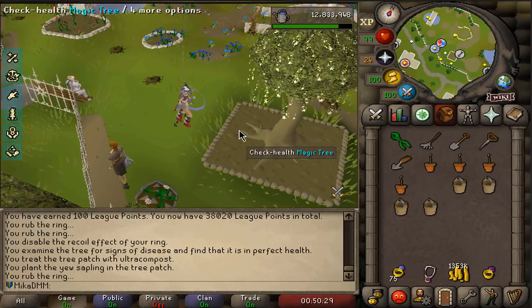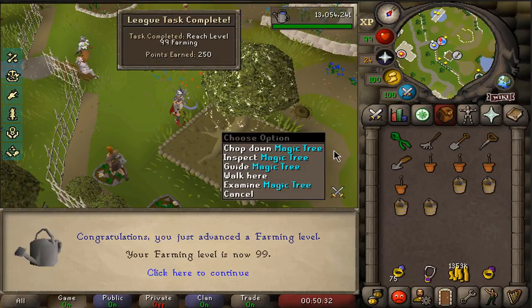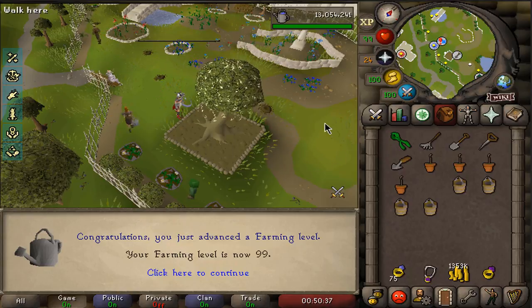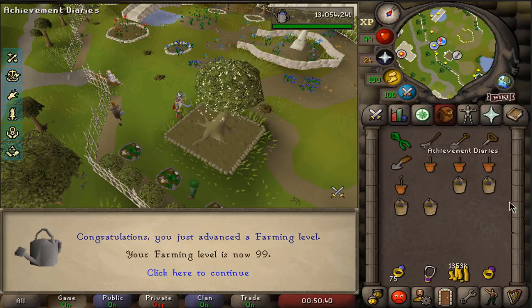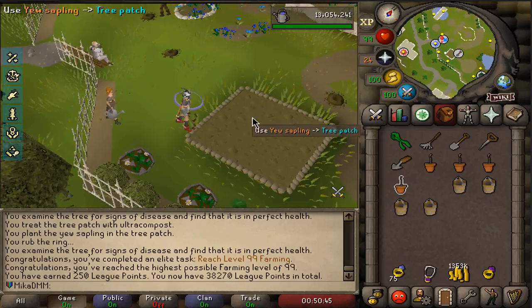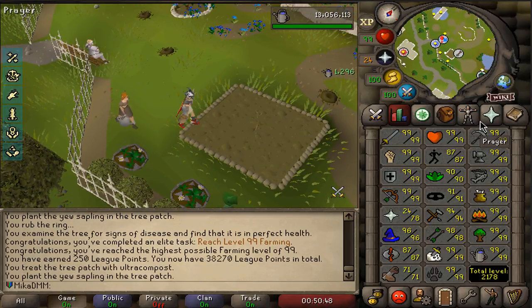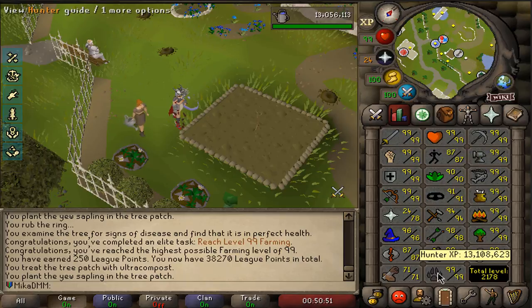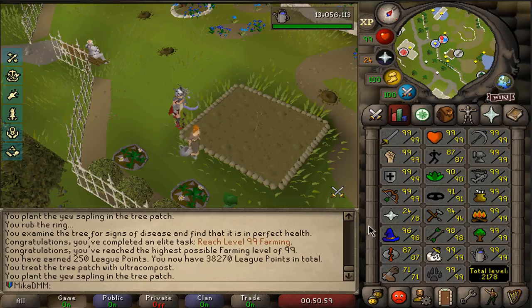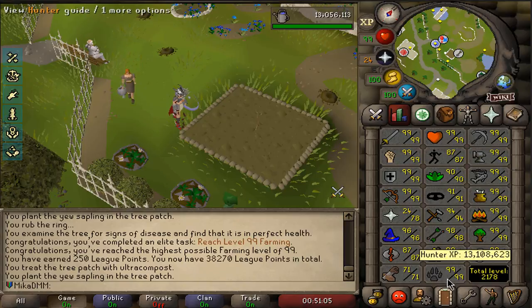Speaking with Sir Rebral, he gives us a Falador shield number three. If we use this experience on runecrafting we get 240,000 - not enough for 88. As promised, here is another 99 - 99 farming! 250 points and most importantly I can get a farming skill cape, which is pretty useful as it increases my yield on herb runs. When you look at the right part of my skills they nicely flow - 99s into 99s. Fletching is probably going to be my next one. We are going to go for max on these leagues and it looks really nice.